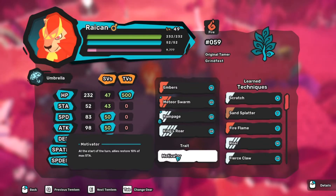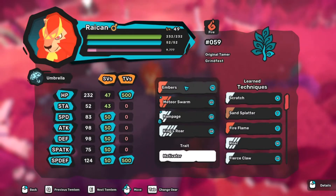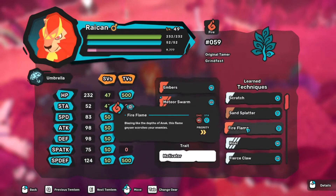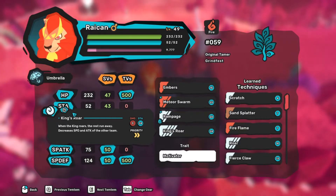For example, we can see Raycon's trait here — Motivator: at the start of the turn, the allies restore 10% of max stamina. There are three kinds of techniques you can use in Tamtam. The first type is physical — the icon decides the type of the attack. Physical attacks are like punching someone or dropping a rock on someone's head. The special ones are, you know, breathing fire or sending psychic waves. And lastly, there are status attacks — these can put your enemy to sleep, poison, or improve or reduce stats. In Tamtam, these stat changes do not reset until the battle ends, even if you switch your Tamtam out. So stat change moves are a big factor in Tamtam battles.